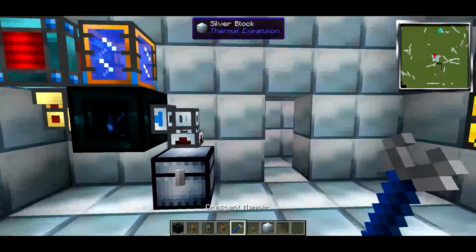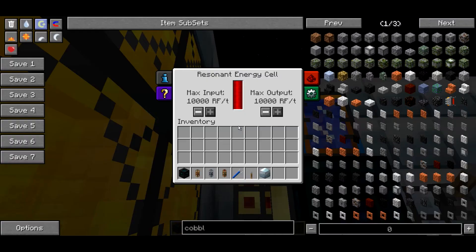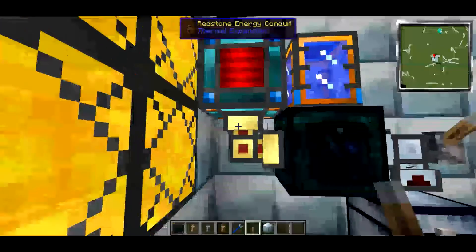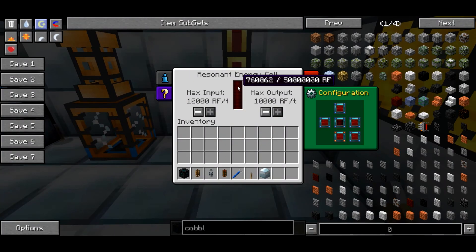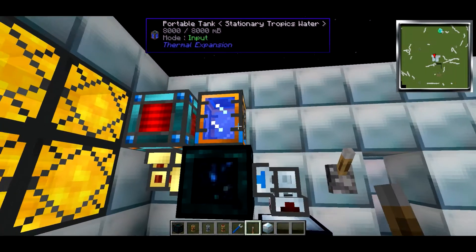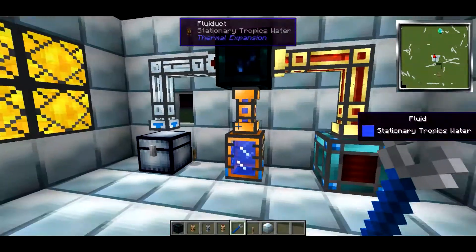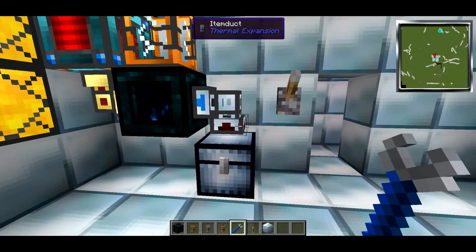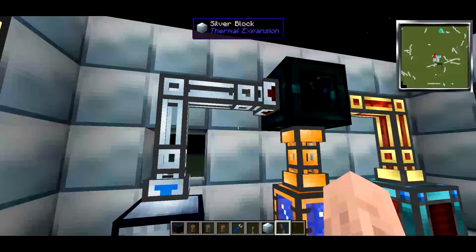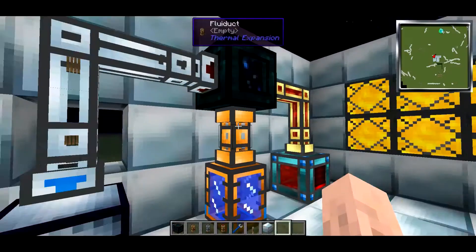And give it a lever. Okay, so if we turn all of these on — actually, if we go into the configuration for the cell, we want the bottom to be an output, so that should be sending through the Tesseract. There we go — transporting across here to this one and it's filling up this cell nicely. And if we right click with the crescent hammer on the tank, we'll set that to send — water's disappeared over there. Same with this strongbox — give it a redstone signal and it'll start pumping items, which we should see coming through there. Awesome.